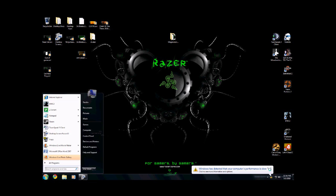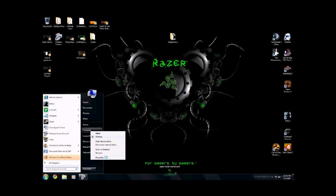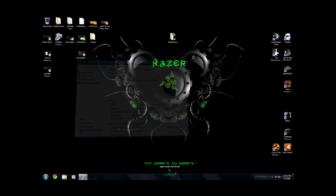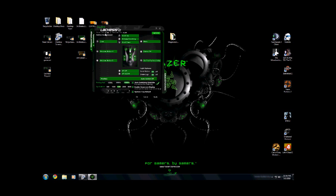We're going to take a look at our operating system here. As you can tell, running AMD Phenom, 4GB, 64-bit operating system on Windows 7. We're going to go ahead and pop up the Lachesis pop-up here, and as you can see I'm running driver version 1.10 and firmware version 1.94.